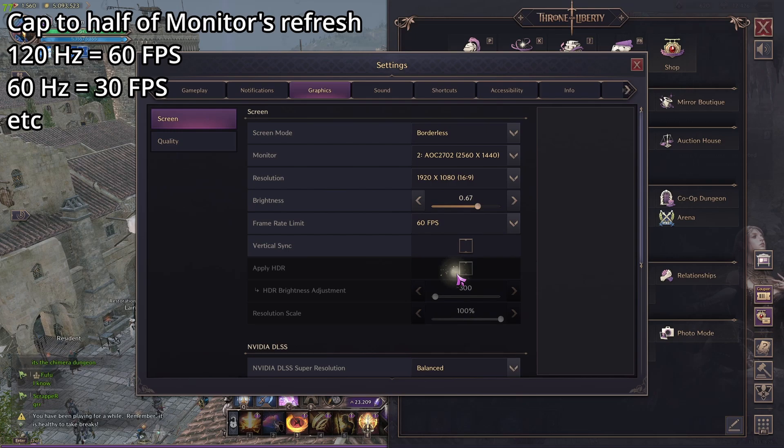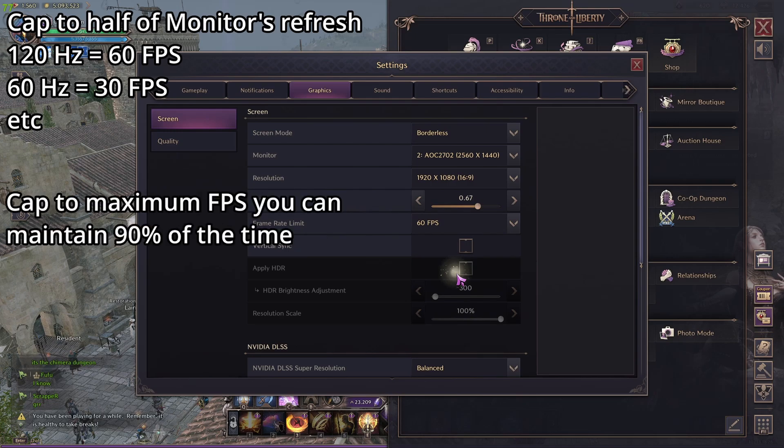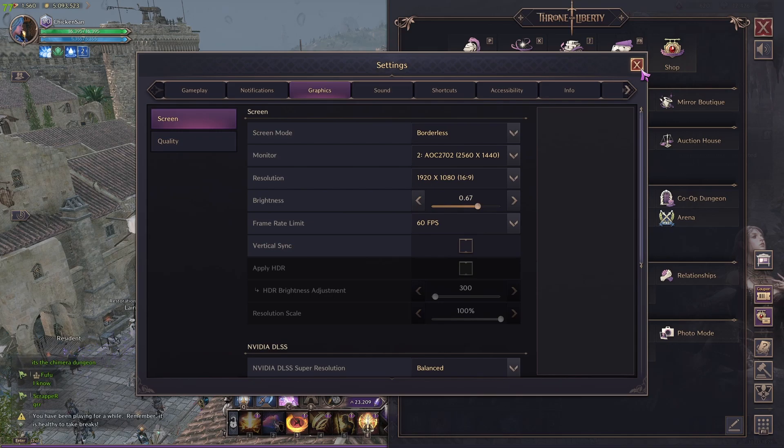Finally, to minimize the amount of stutters, your FPS cap also needs to be around the level that you can usually keep 100% of the time in game. So if you cap your FPS at 60 but you're usually playing at 30 or 40, you might see some stutters while playing.